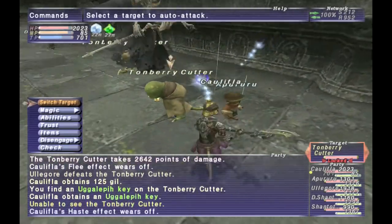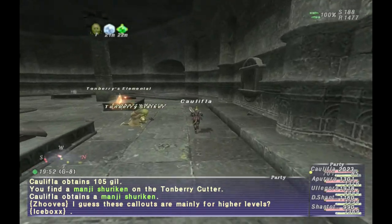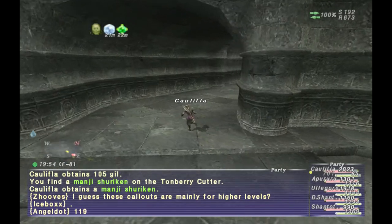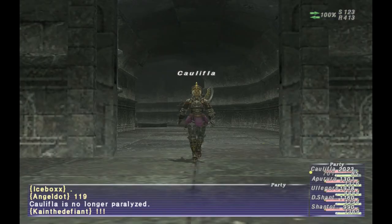Once you finally have the key, go ahead and head to F7 on the very first map. It's not terribly far from the survival guide. Once you get to the granite door, go ahead and trade the key.